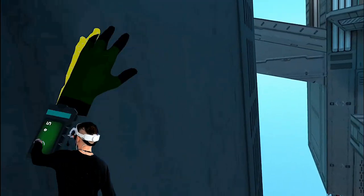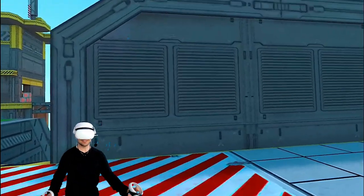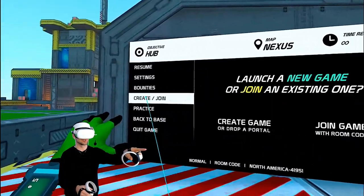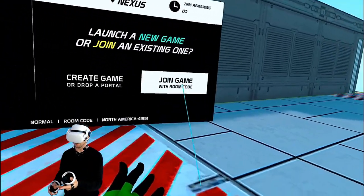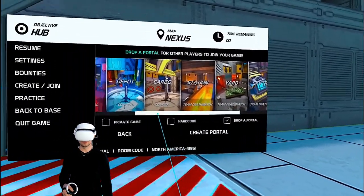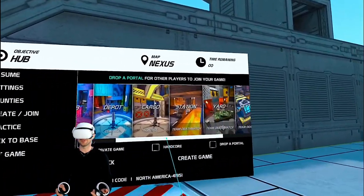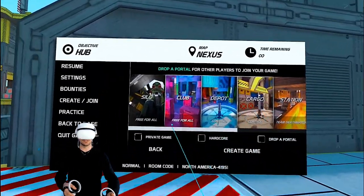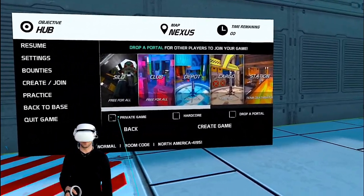So with that in mind, I want to go to the shooting range, but the problem is you can't just jump into a shooting range now — you can't create a shooting range. You gotta go to create here. You can launch a new game or join an existing one. You can join with the room code here, or create a room. In order to create a room, it's just the existing levels — I can't even go into the shooting range anymore. But this is how you can just jump into one — you can drop a portal for other people to join, or make it a private room.